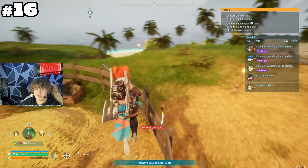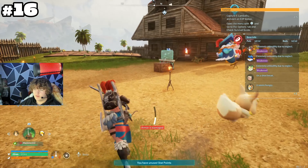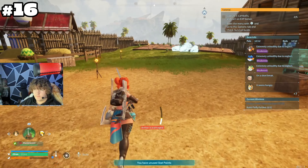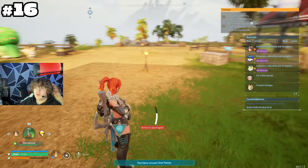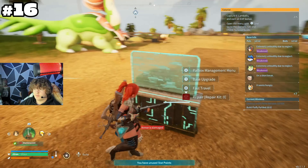One pal you'll want a lot of is the Vixy — basically the Eevee of Palworld. Once you unlock the Ranch from leveling up, place it down, catch Vixies, put them in the Pal Box, and set them to work. They'll dig up Pal Balls, arrows, gold, and other materials. You can get essentially infinite Pal Balls — I had literally around 300 normal Pal Balls at one point.